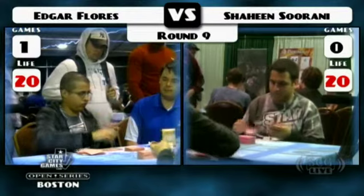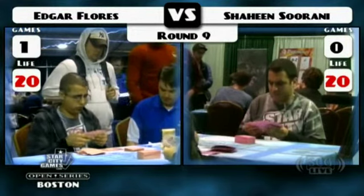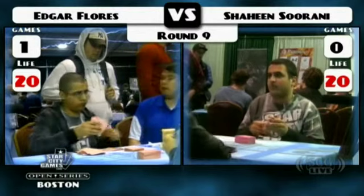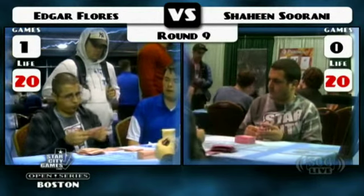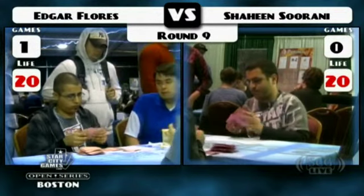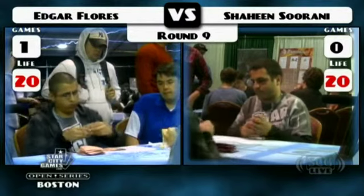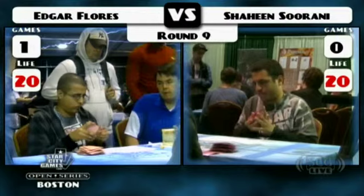We saw right there how valuable Day of Judgment would have been for Shaheen — he could have cast it, but just couldn't. So I don't think that's a bad card to have in this matchup. Not every situation is going to have four Squadron Hawks on the board, but if you can keep creatures off the board, those swords don't do anything.